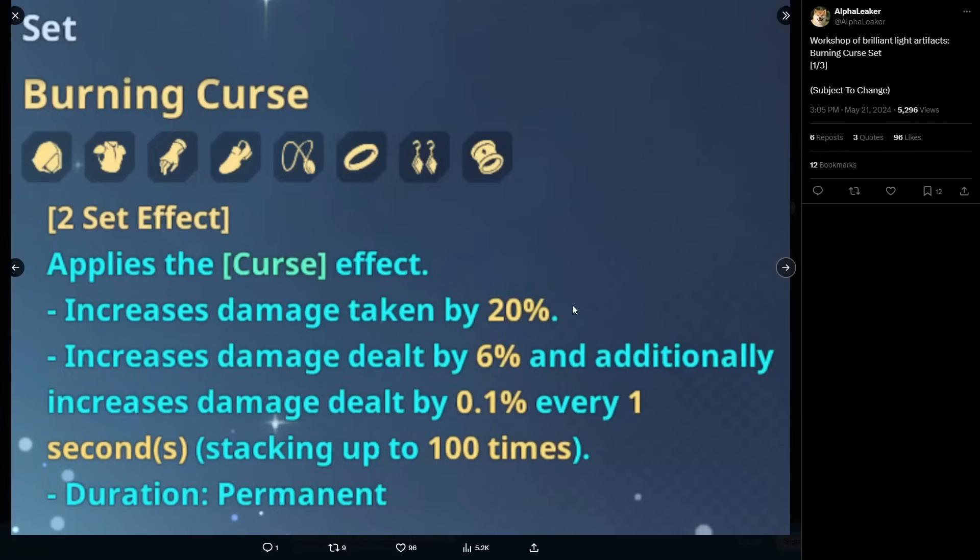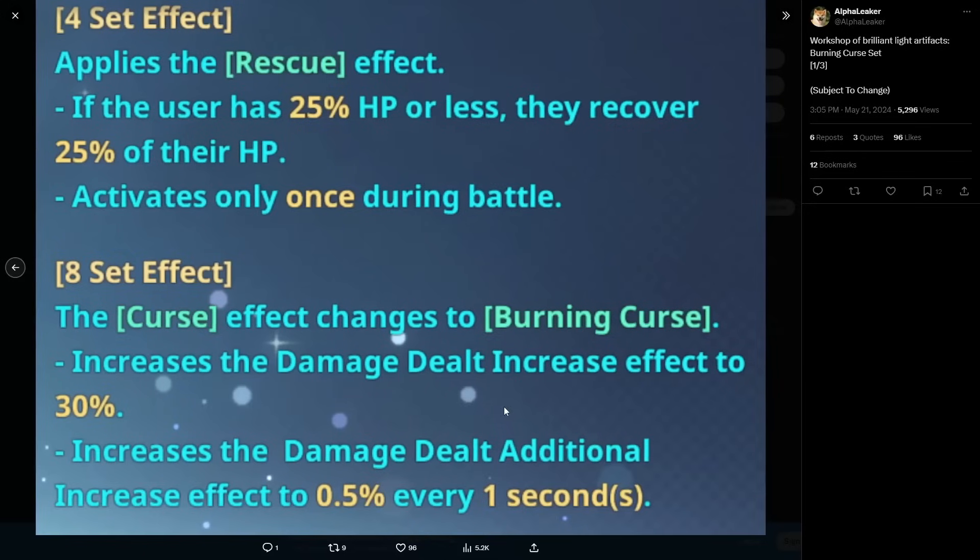That's still pretty good, but it takes 100 seconds to hit the max stacks, which doesn't sound too exciting on its own. But there's still more to the set so let's not go too crazy just yet. I'll give my full breakdown once we go through all of it. Now we have the four-set effect, which applies the Rescue effect.